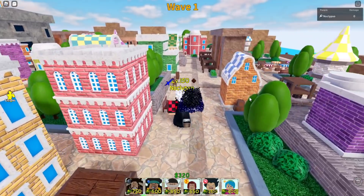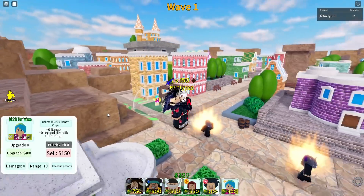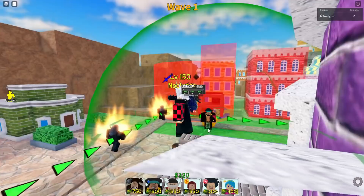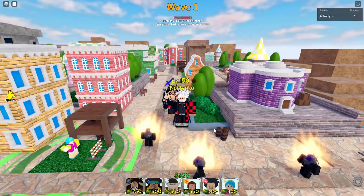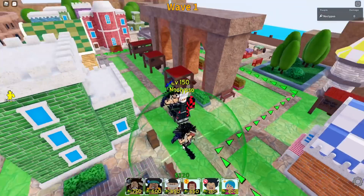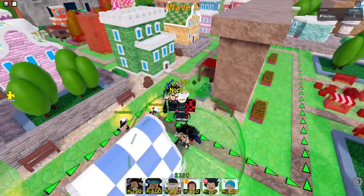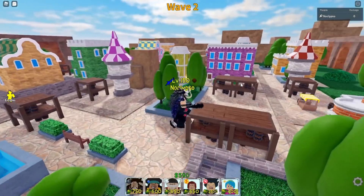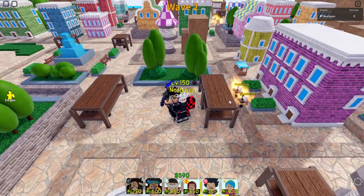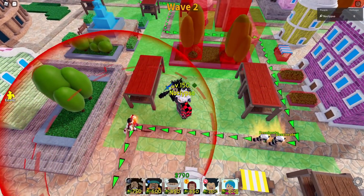Right now I can't place anything — everything costs 600 and up. Next round I should be able to place something. One good thing about this team is I have Blackbeard, so everything gets slowed down — perfect setup. I don't really know how Kaido works though, I want to place him down as soon as possible since I've never used him. Wow, he has an AOE cone when you first place him — that's dope. Since they showed Kaido's daughter in the anime, I wouldn't mind seeing Yamato added to the game.